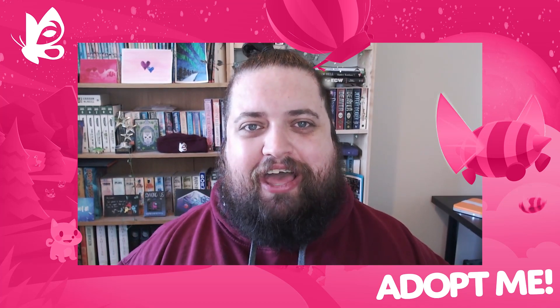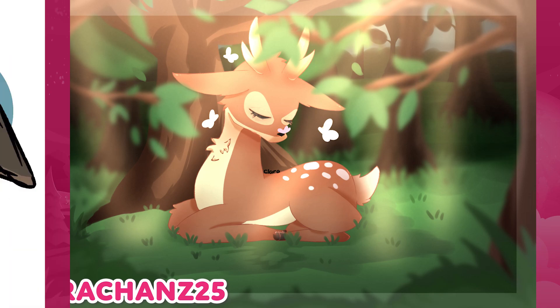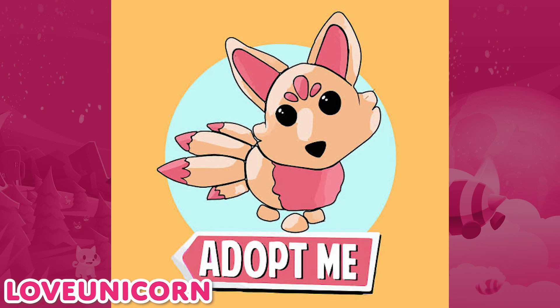Now on to the fan art. This week's fan art kicks off with Larsius Hunter celebrating the woodland egg's arrival by drawing all of the pets. Clara Chance 25 sent us this amazing illustration of a fallow deer deep in the woods. Uno Cards wants to make sure the hawk isn't left out of the celebration, and Love Unicorn brings us a new Adopt Me eye catch with a fresh logo and kitsune.